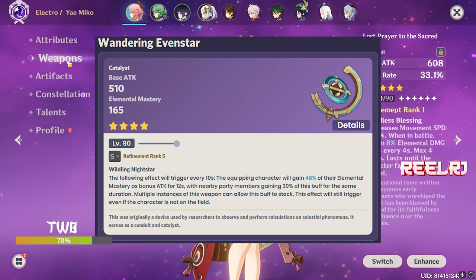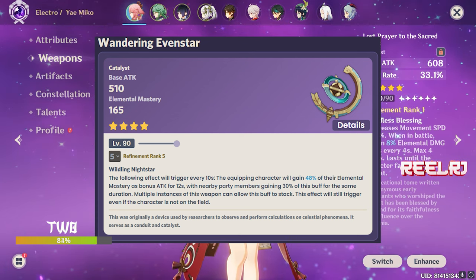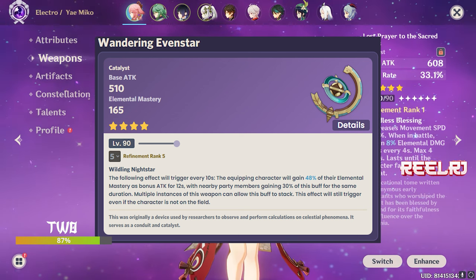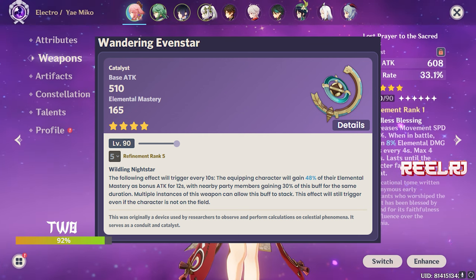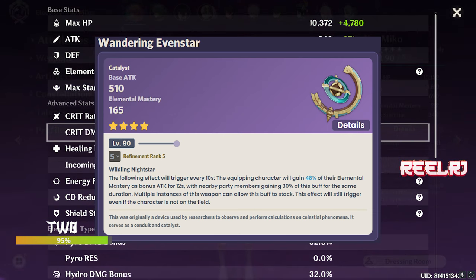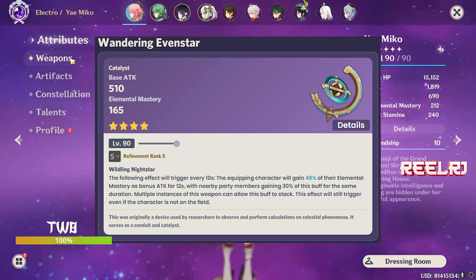Wandering Evenstar's ability even works when the character is off-field, and multiple instances of this weapon can stack. This is the best four-star weapon for elemental mastery-based and elemental reaction-based characters. If you have Wandering Evenstar, you don't need to worry about getting a five-star weapon — you just need to manage crit ratio without a dedicated crit weapon.